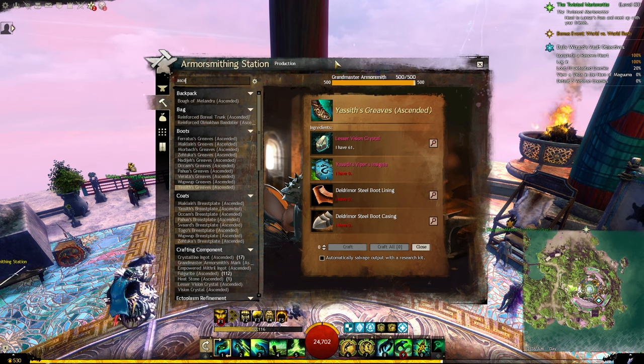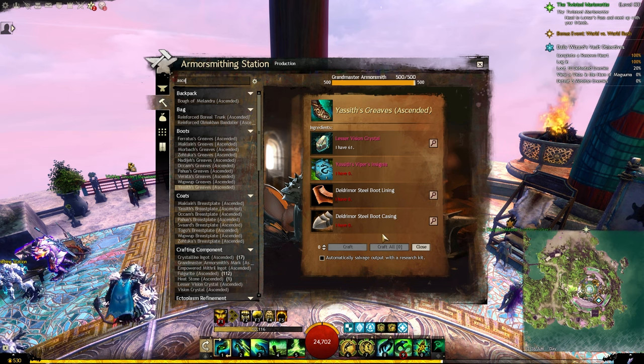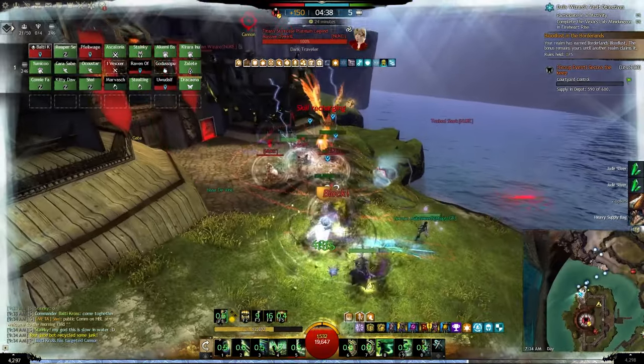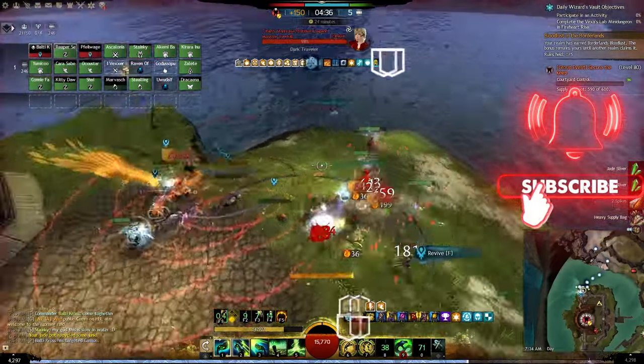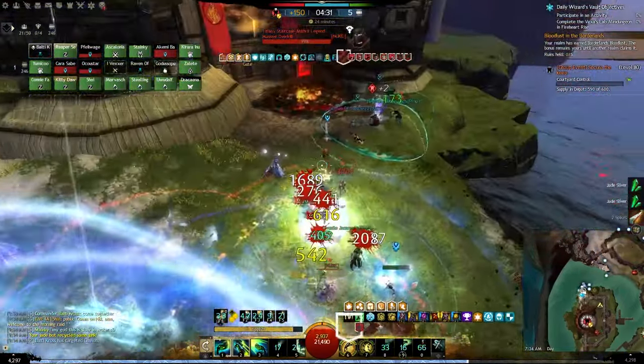The very last source to get ascended gear is by crafting it directly. You will need to be level 500 in the required discipline, and the materials will not be cheap, but this can be an option if all other sources are not available. I also have a guide on ascended crafting linked in the description below. If you found this guide helpful, please subscribe to the channel and give this video a like to see more guides in the future. Thank you very much for watching and I will see you in the next guide.